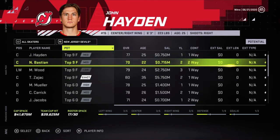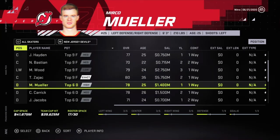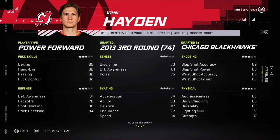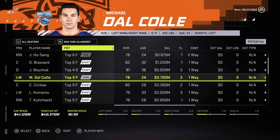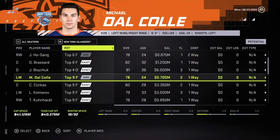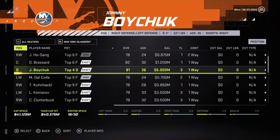Mueller. Woods has that contract — not good for his overall. Cory Schneider — not a great contract. John Hayden could be a decent minor player for a while. Derek Broussard, Josh Hosang, Michael Dow Cole. Hosang is 24, same with Dow Cole — same overalls. Dow Cole's still got two years left. I think I'll go for Hosang.